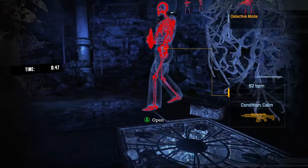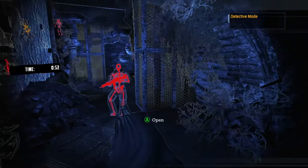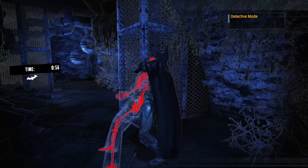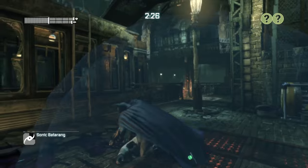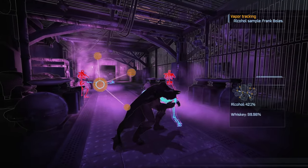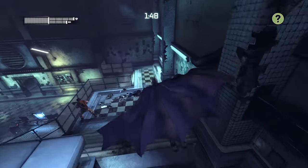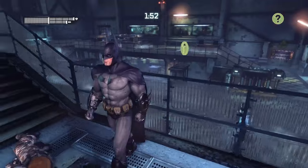There are other quality-of-life improvements sprinkled in. In Asylum, you could pop out of a floor grate and then separately do a stealth takedown. In City, that's all mapped to one button for a seamless action. In Asylum, stealth takedowns were long animations you were locked into — a death sentence if spotted. In City, you can now interrupt that animation with a noisy knockout smash, giving you an opportunity to get away in a pinch.